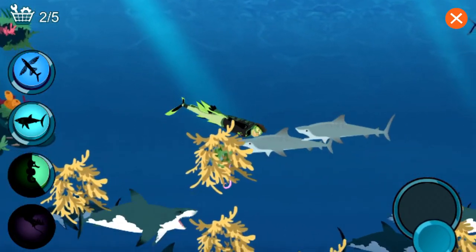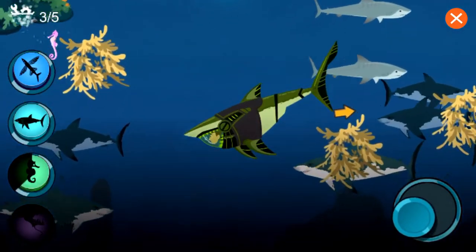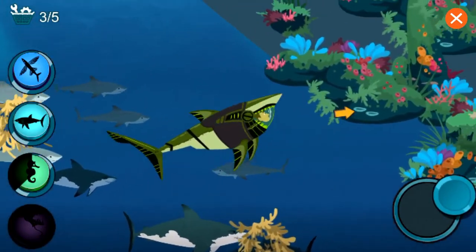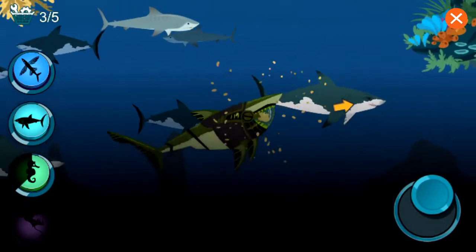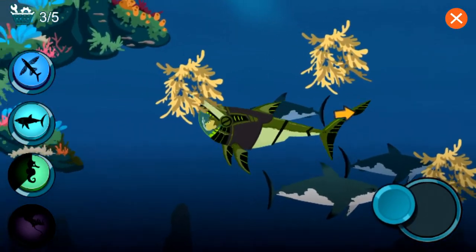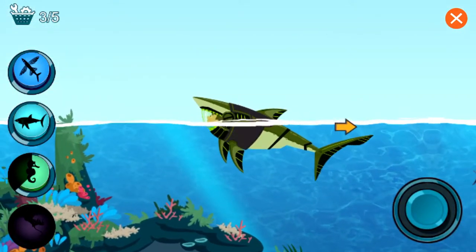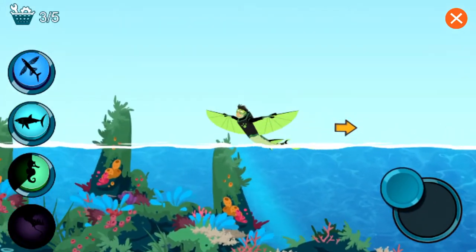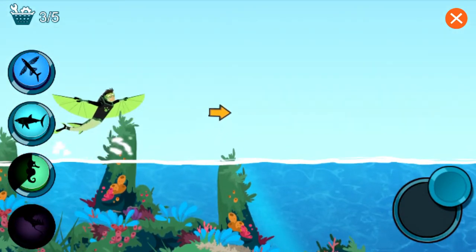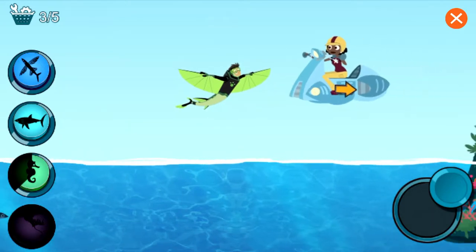I need the Great White Shark Power Suit. Activate Great White Shark Power! Great White Sharks can swim a speedy 35 miles an hour. I need the Flying Fish Power Suit. Activate Flying Fish Power! Hello down there!